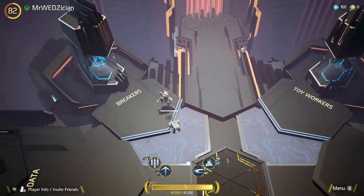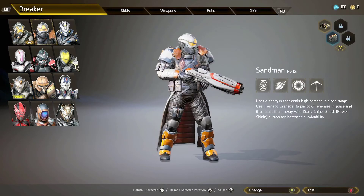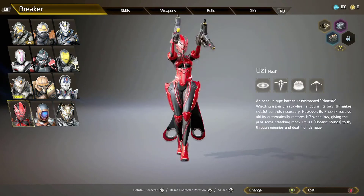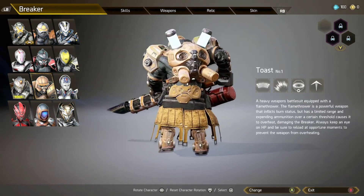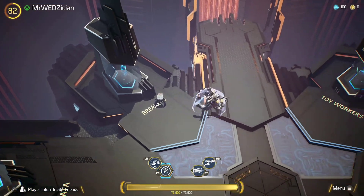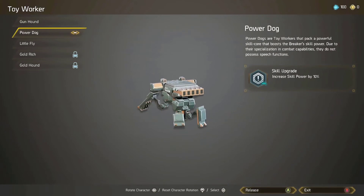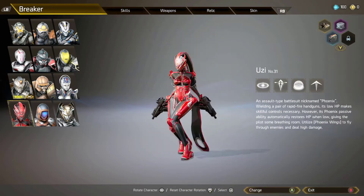Now, what you can do with it — you can go and buy a new breaker if you still need to unlock them. Just pick the one you want and you'll have the option to unlock it. You can also buy a toy worker with it if you have enough; it costs 2000, so get that 1000 and add another thousand to get there.